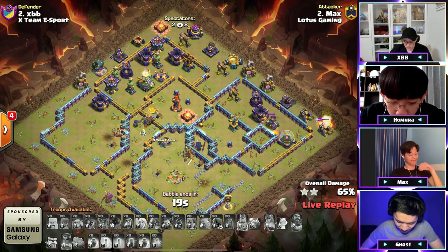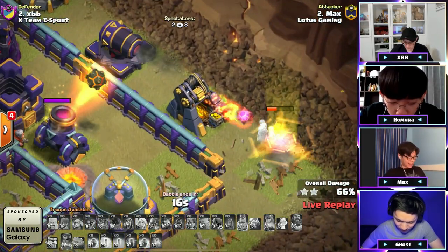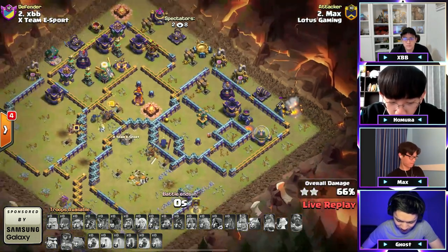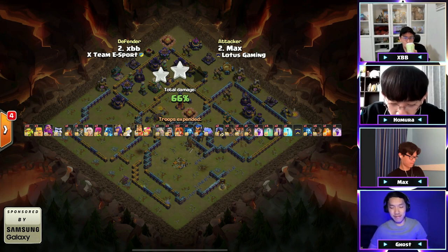Trying to get a little bit more percentage — can the valk do it? One more building — it grabs it for a 66. Very nice try. Without the warden eternal tome, it cost him right there.